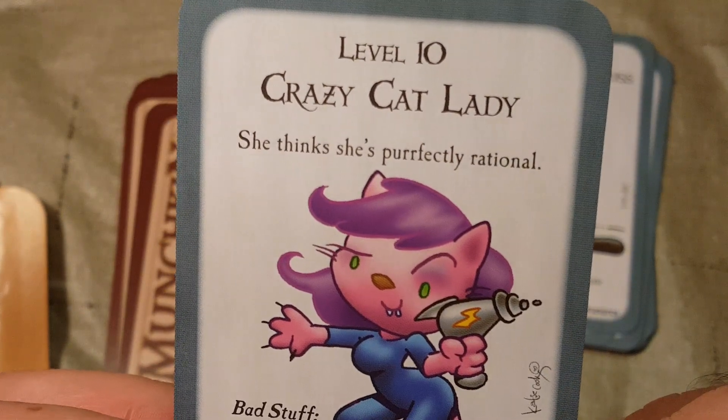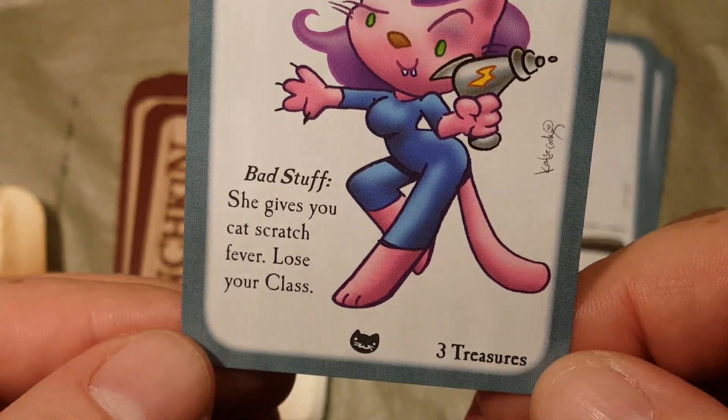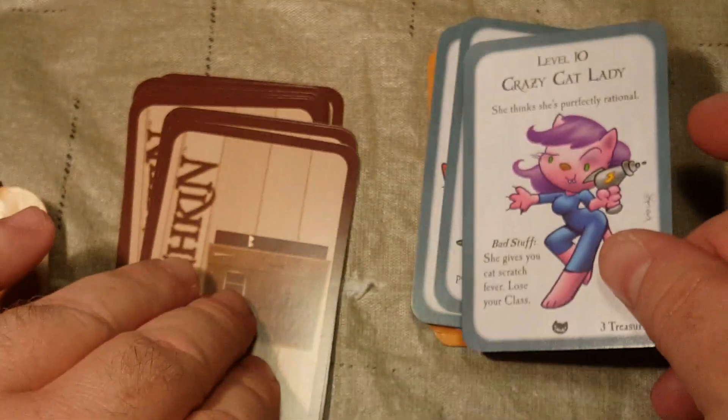Level 10: Crazy Cat Lady. She thinks she's perfectly rational. Bad stuff: she gives you cat scratch fever — lose your class and 3 levels. 3 treasures upon defeat.